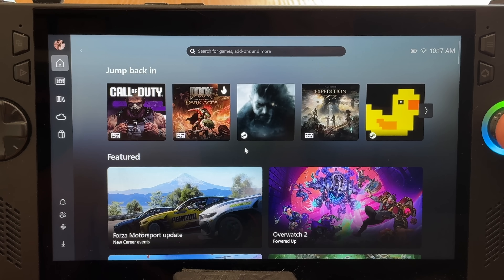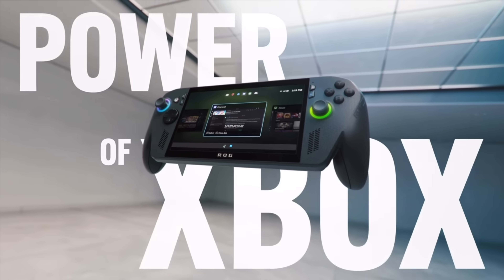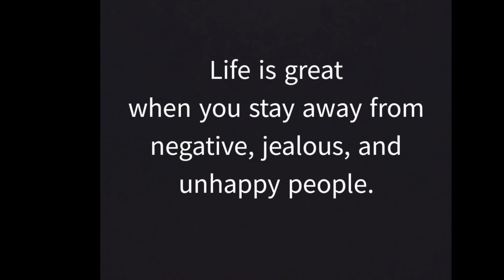I'd love to hear what you think about this new Xbox update — will you be downloading it? And are you planning to get one of the RG Xbox handhelds later in October? Let us all know in the comments. Thank you for watching this far. Here's an awesome quote: life is great when we stay away from negative, jealous, and unhappy people.